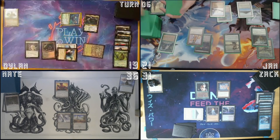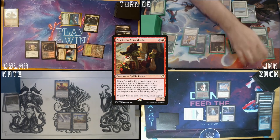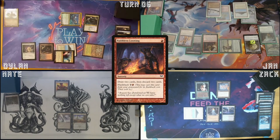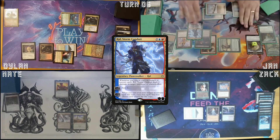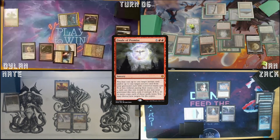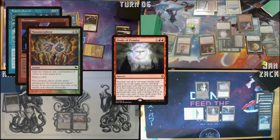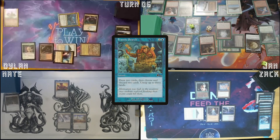Untap. Draw three for Sylvan Library — just take four. Cast Dockside Extortionist. Take Carpet for a red. Cast Faithless Looting — draw two, discard Mental Misstep and Ketria Trial. Cast Ral, Storm Conduit. Tick down Ral. Finale of Promise, X equals... Ral trigger — Frantic Search and Overmaster. It's gonna be Metamorphose and Grapeshot. Frantic Search — draw two, discard Winning Staff and Rhythm of the Wild. Then Overmaster — draw the third.